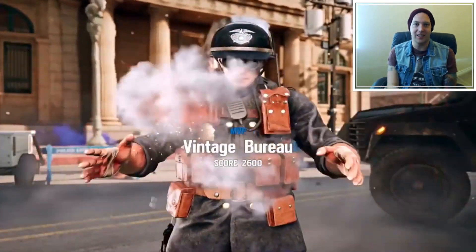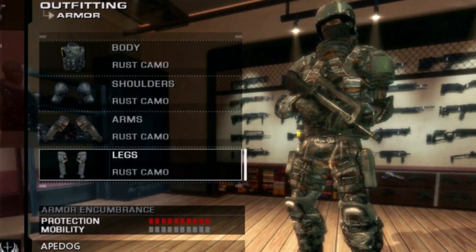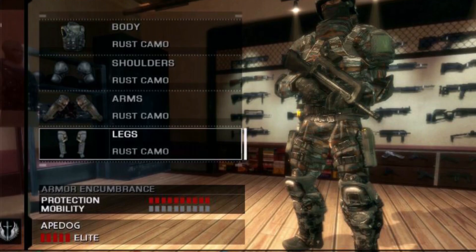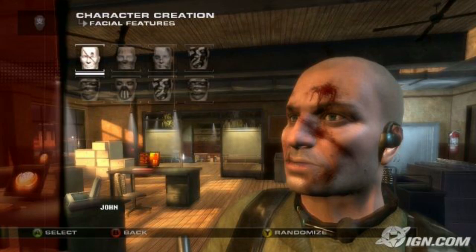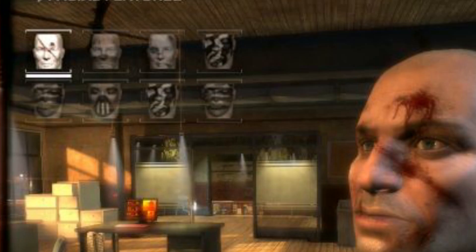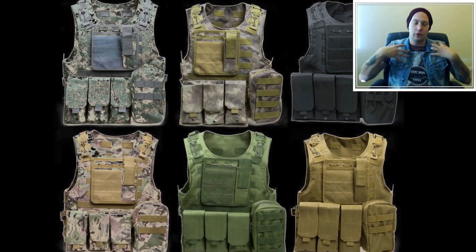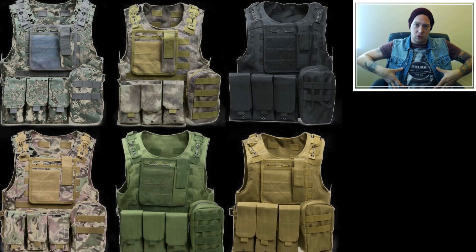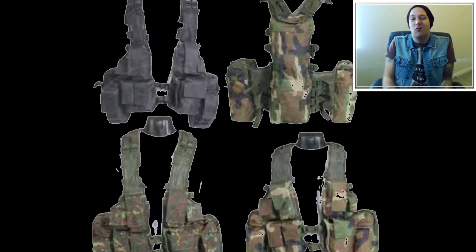For me, Rainbow Six Vegas did it right. Rainbow Six Vegas 2 was awesome — they did the customisation as well as could be. There were issues with that, like the weird face cam thing, and you used to be able to use pink camos and light blues and light greens, and that was too far. But on the whole, being able to change the kind of shoulder pads, elbow pads, knee pads, all that kind of kit — the assault vest, the chest rig, having different pouches in different places — that's the kind of customisation I really want to see in the game.